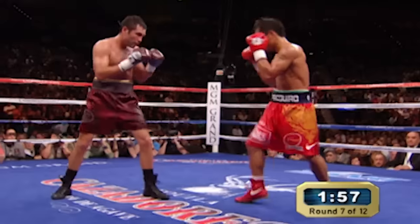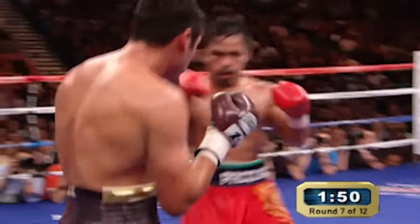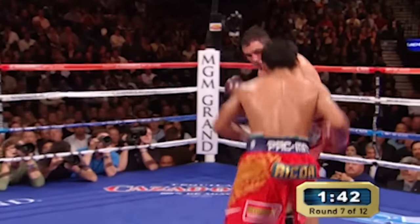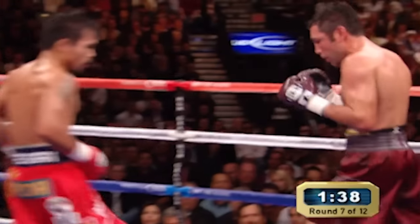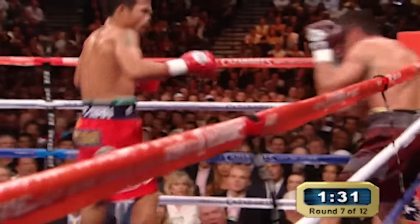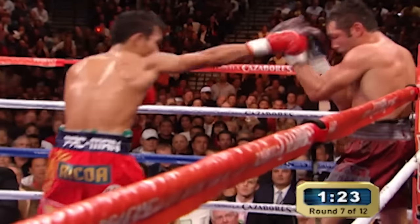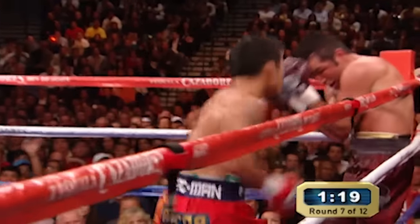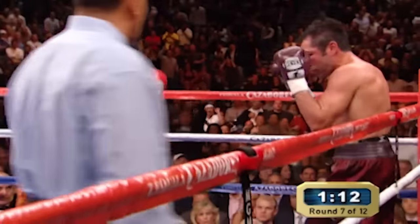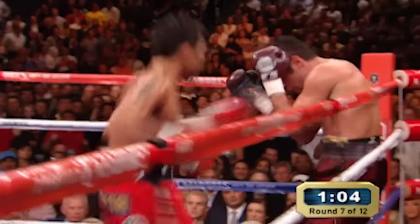Freddie Roach is telling Pacquiao not to lose concentration and allow Oscar to sneak back into this fight. Oscar tentative with the left hand — Pacquiao cracks him with the right hand. He's working on that left eye of Oscar De La Hoya and has it almost shut. Oscar is not getting off right hands and looks almost shell-shy right now the way Manny's attacking. Pacquiao's power is bothering Oscar, and Pacquiao gets off first. You don't see De La Hoya on the ropes like this.